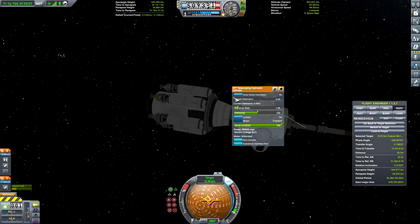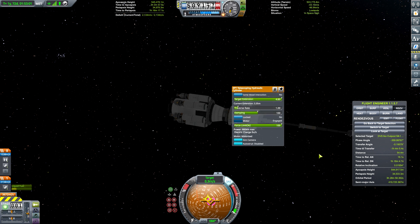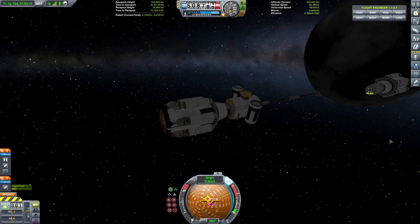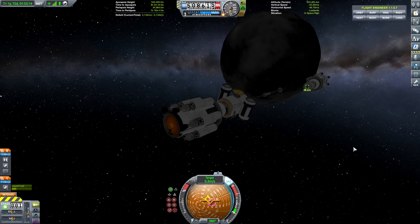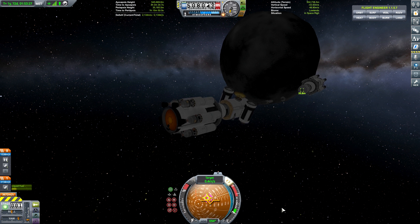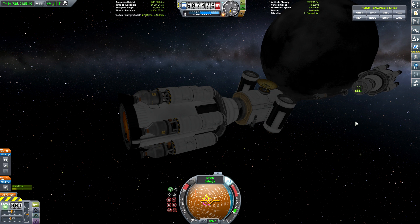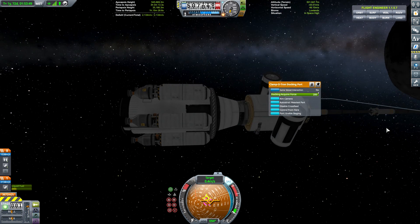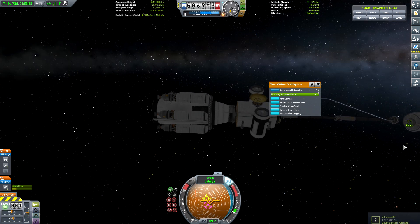Let's go ahead and see if we can extend this other one here at the same time. Turn off auto struts, please. Maybe we can get close enough that we won't need to do a lot of maneuvers. Let's see if I can just burn down this way just a hair. Just a hair, I said. Jesus. That's why you need RCS, you fool. Here we go. This thing is very unwieldy with that extension out. I feel like the force from this docking port is pulling us together. It's doing some crazy stuff. Give it a little kiss. Come on. So close.